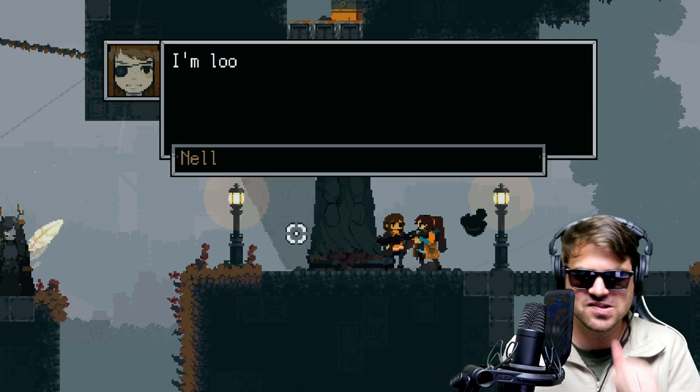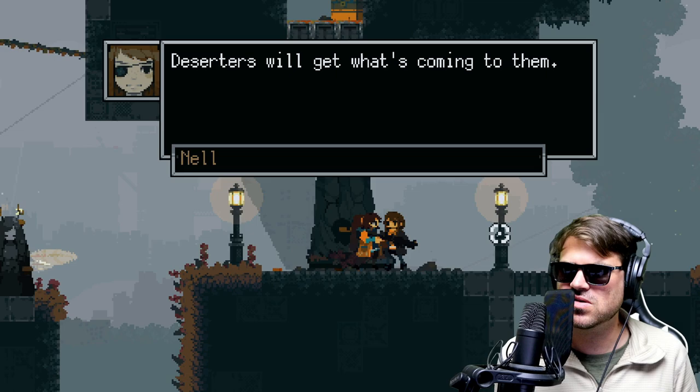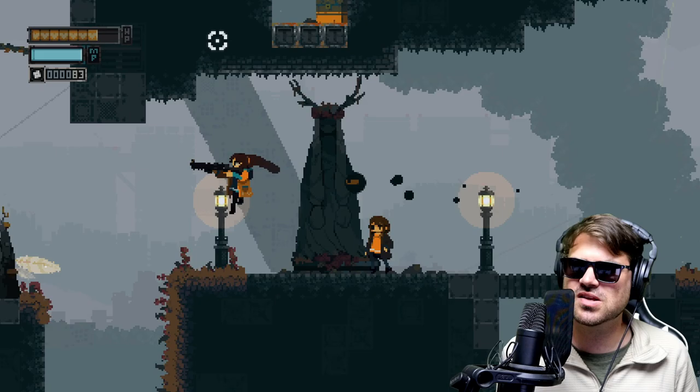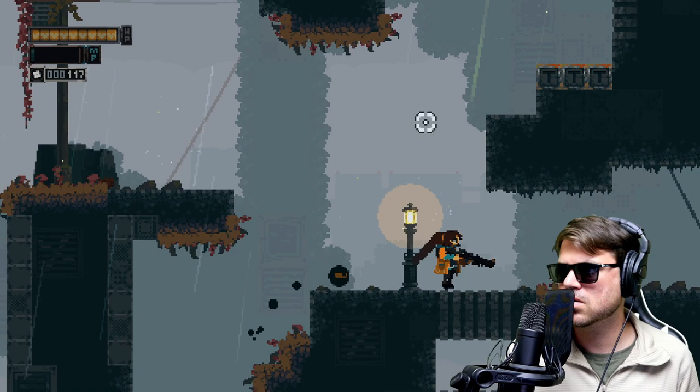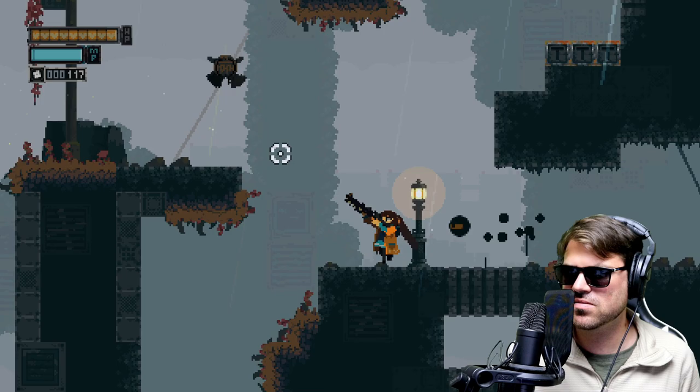I'm looking for a traitor, but you've never been on our side to begin with. Desistence will get what's coming to them. There's a chest up there — I don't know how we get up there. What's in here? We can't get up here yet. True Metroidvania style — you need something to get up there.